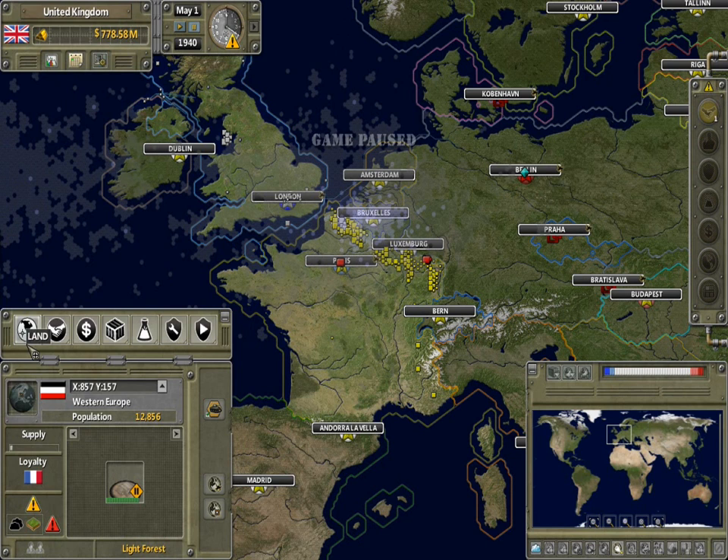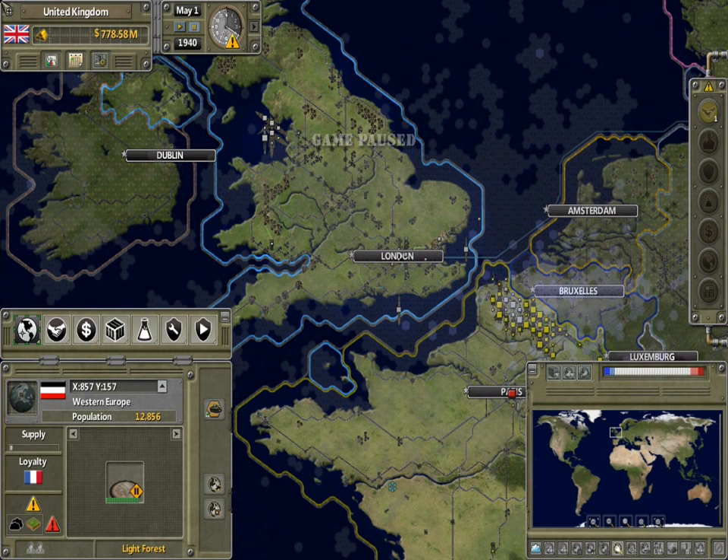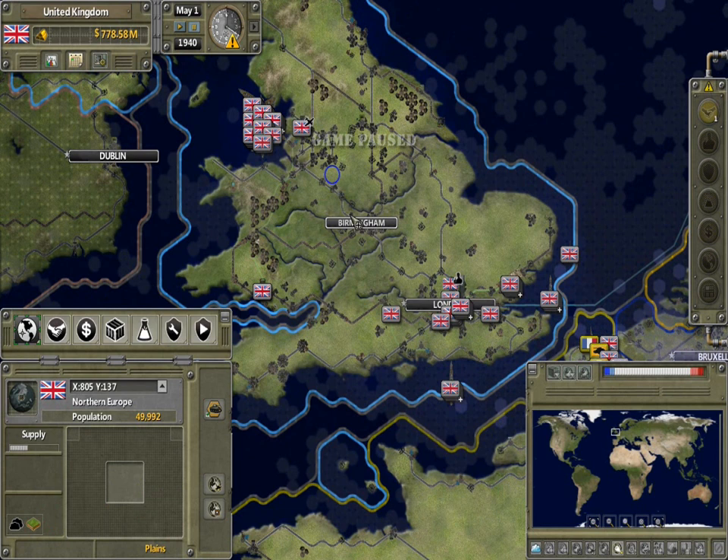Over here we have our land. I want to showcase a question I got asked. Here we have land — if we click around, it'll tell us the population, the supplies, its grid coordinates or its name. It also tells you the theater of war it's in, and it tells you things like high ground, dry, normal. That's for weather — I'm a dumbass. Down here it tells you what type of terrain it is, so we have light forests, narrow rivers, plains — there'll be heavy forests, tundras.